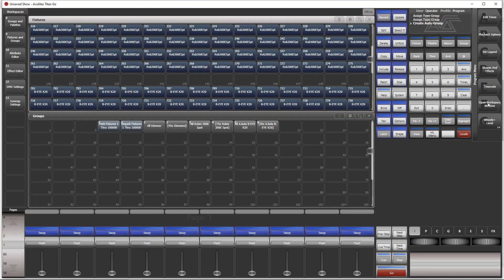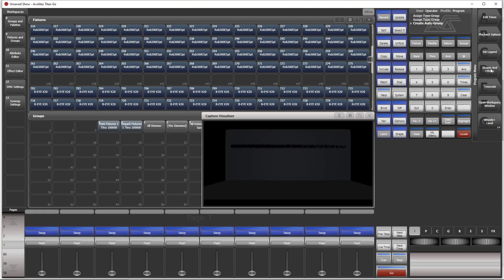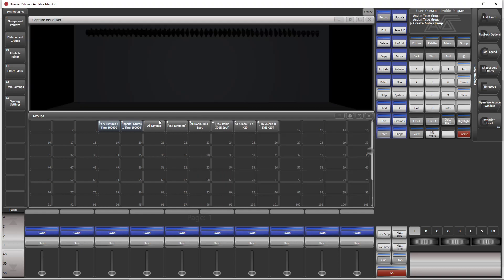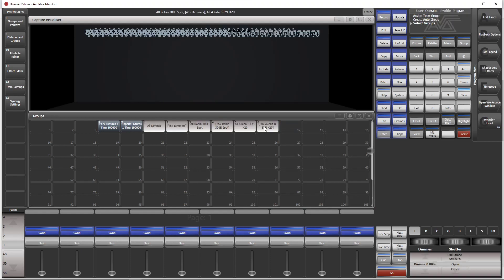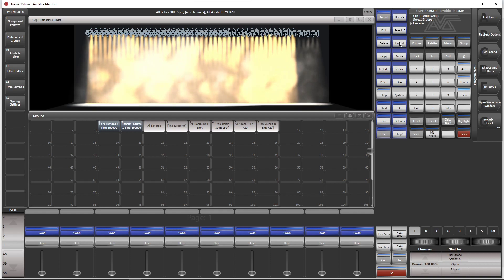We could even have a look at our Capture window, but this will really be cluttered. Open workspace window, Capture Visualizer — have a look there. Wow. Just to see how it looks like. We simply select our fixtures and locate them. Wow — okay, at least it works. This is all I want to see here.